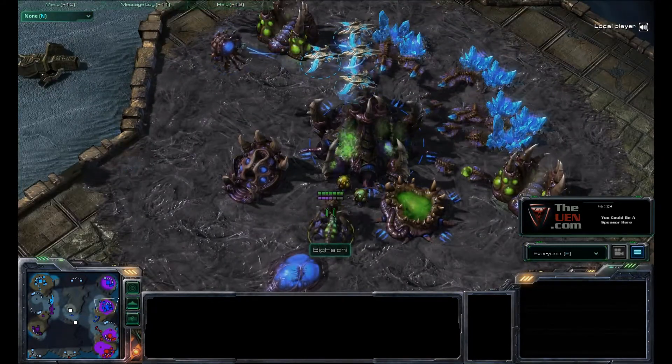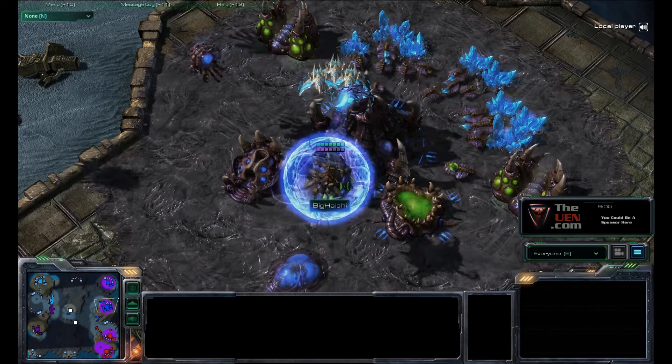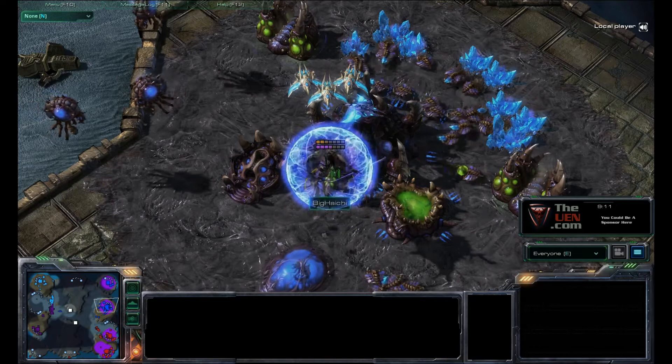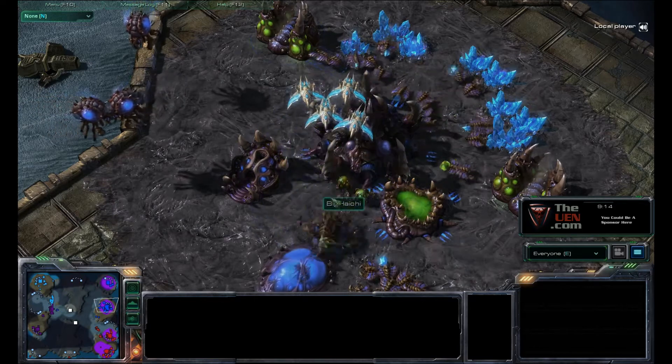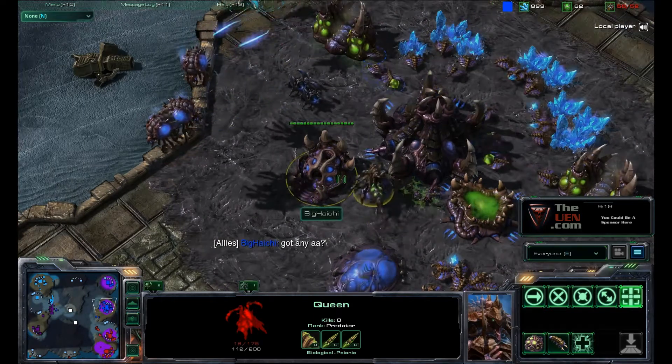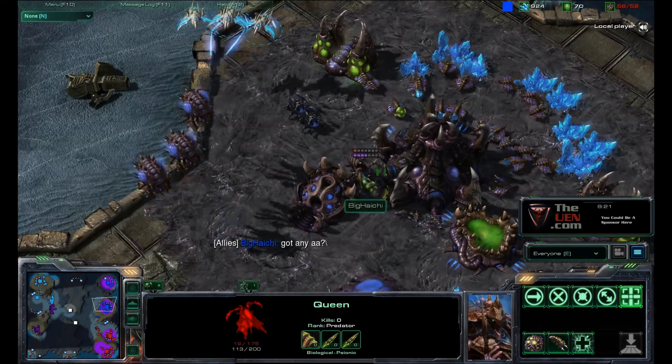Remember, taking out Queens is extremely effective for Protoss players — or any player — because it limits the Zerg's reproduction abilities, expanding creep, or just having a defensive unit at the base. He tries to take out that Queen but it looks like he ran out of energy. He can continue to harass overlords, but he'll want to save up energy to finish off that Queen.